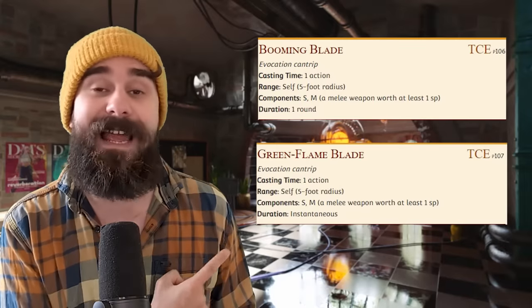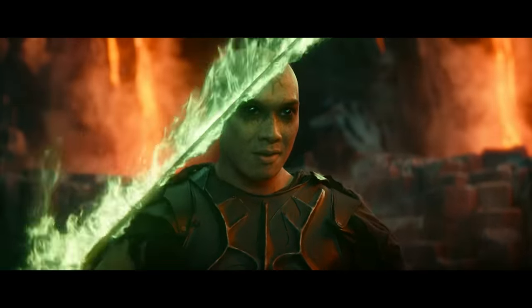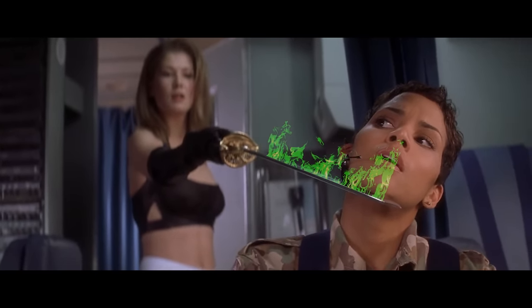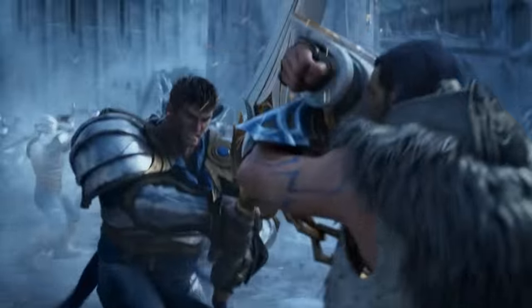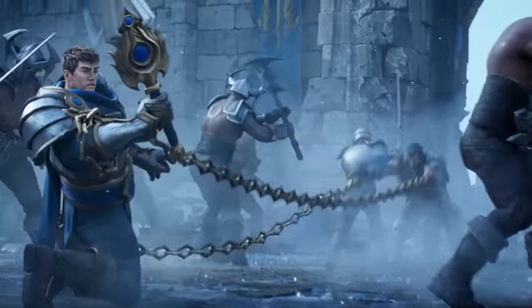These blade damage cantrips take your whole action to cast. So if you're a Paladin, Hexblade, or Ranger, you're giving up your two attacks for one big attack instead. But rogues only get one attack per turn anyway, so for you it's just a huge damage boost. Then Booming Blade deals extra damage to a target if they move before the end of their next turn. And you're a rogue — you can disengage as a bonus action. You hit them with the Booming Blade, run away with no opportunity attack, and if they want to chase after you, they take even more damage.